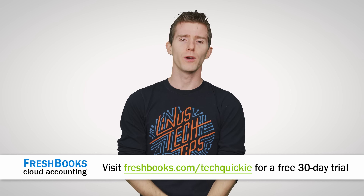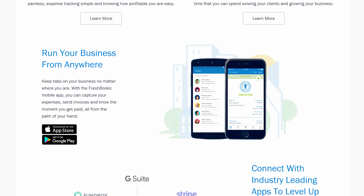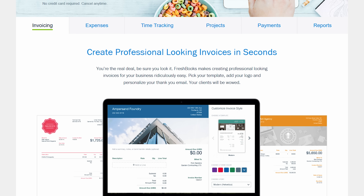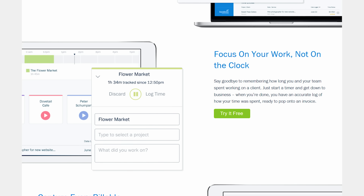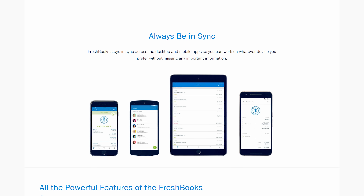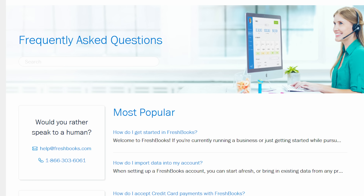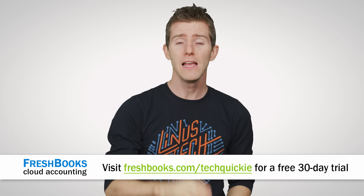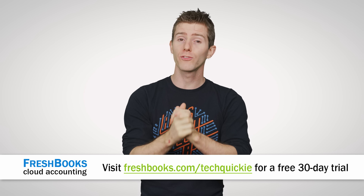Speaking of tinkering, FreshBooks is for entrepreneurs and the self-employed who don't want to tinker around with complicated accounting software. It's a super simple invoicing tool that does way more than just help you create and send slick-looking invoices — it allows you to track your time with their timesheet function, manage your expenses, and keep track of who owes you what. It also has a feature that tells you when your clients look at your invoice for the first time. The mobile app has all the functionality of the desktop version, and their support staff connects you to a real human being — no phone tree, no escalations, no return calls, just answers. Visit freshbooks.com/techquickie and enter techquickie in the 'how did you hear about us' section when you sign up for your free trial.